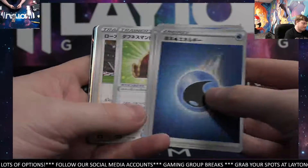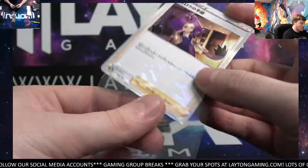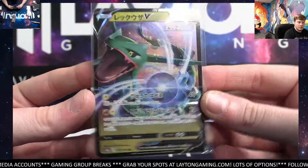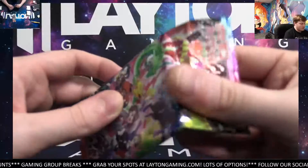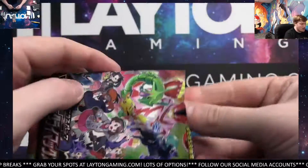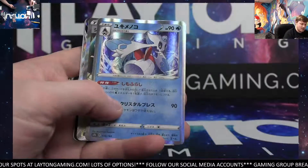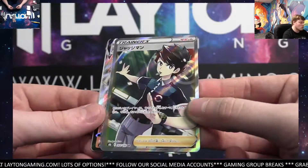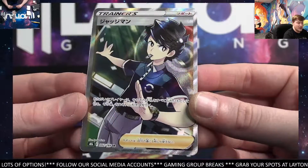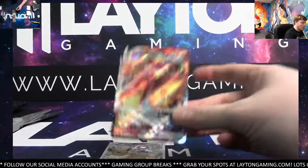Four packs remaining here. Got Gardevoir, Rayquaza — nice — and Reverse Acerola again. Not bad. Trainer Spot. Unfortunately I haven't gotten any more yet, Emmanuel — sorry, man. Nothing for you with Dark Dance — sorry. Ooh, Trainer — Judge. Solid. Trainer Spot did really well in this one. Had some Rainbow and a Trainer in the Chilling Reign, now a Judge as well. Congrats, Trainer Spots.